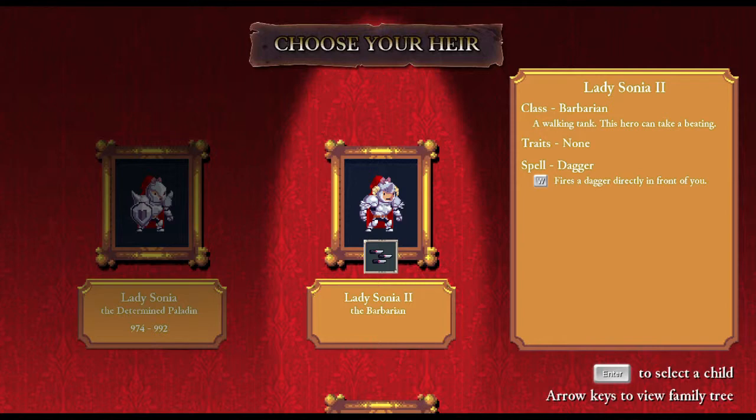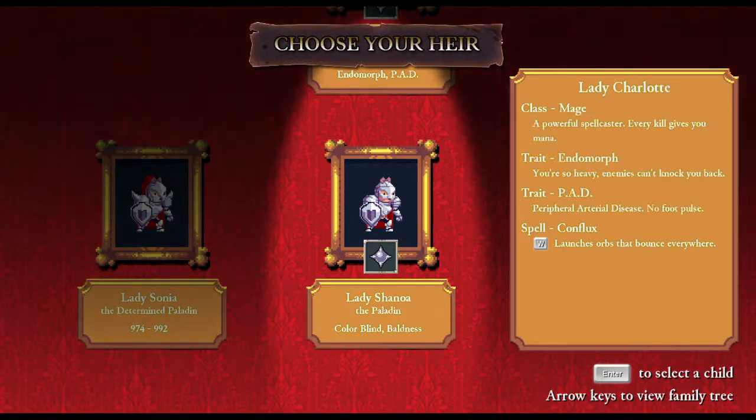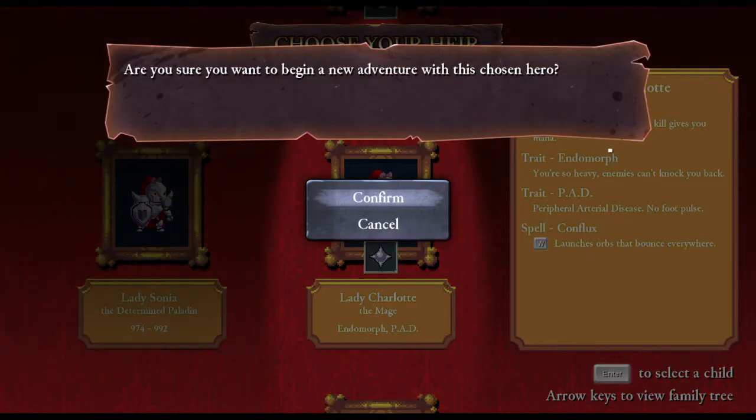Choose like Miss Manila over here - there's nothing special about her. And same here. I've tried boldness. I've tried colourblindness. And also a paladin. Once again, all ladies. Lady Charlotte, the mage. I think that might be good because I want to see what peripheral arterial disease is - no foot pulse. I think I've already done that but let's have a look.